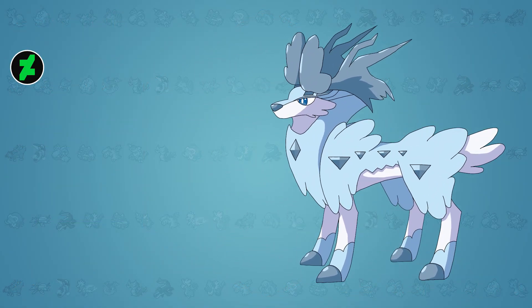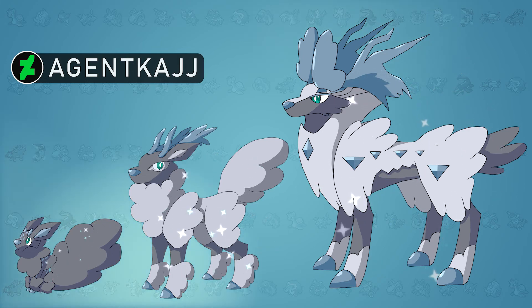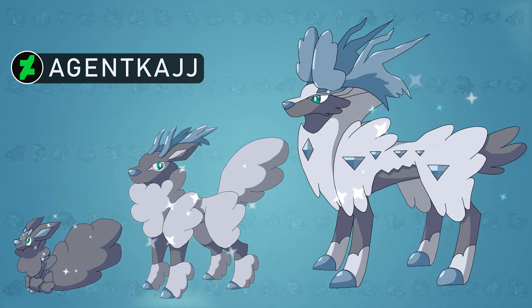I'd like to thank Agent Kaj for once again doing the designs for this video — I very much appreciate them doing three different Pokémon designs along with the shinies they also made, thank you very much. The shiny Felks is darker compared to its regular form, with charcoal black as its primary colour, while Yon Elk and Cientelk share the same colour but only under their thick ash-grey fur. Their antlers and other icy features do remain the same. If you want to check this artist out, you'll find their socials in the description below and on screen.